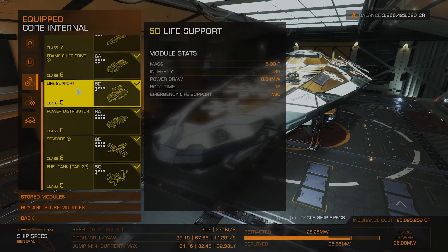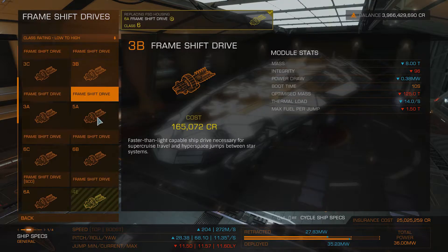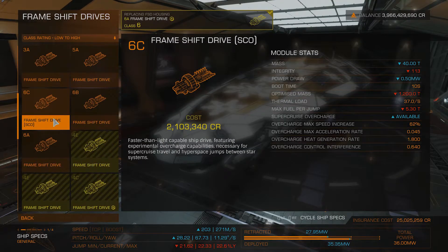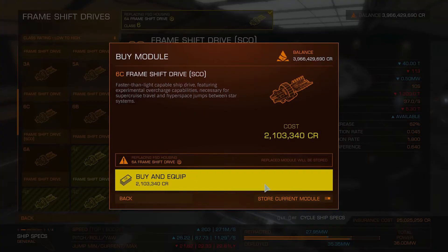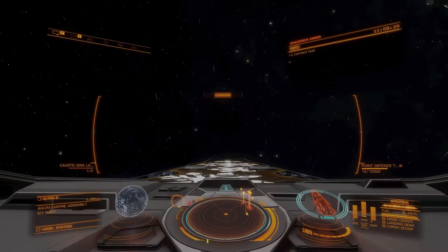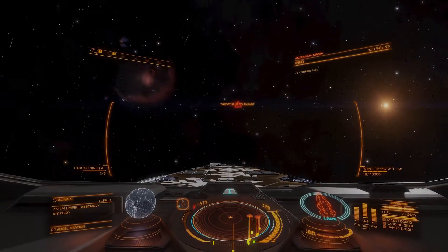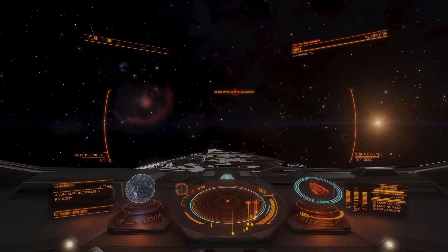Under your main core internal modules, find Frame Shift Drive, scroll down to the one that says Frame Shift Drive SCO, then buy it and equip it. Note it's a C drive, meaning the jump range is not very far.